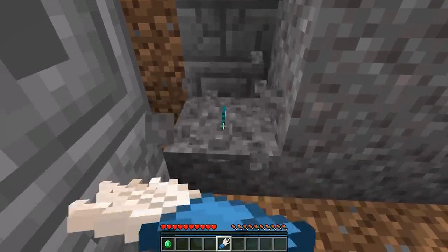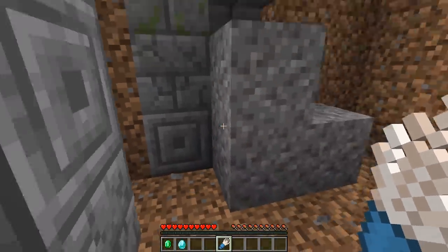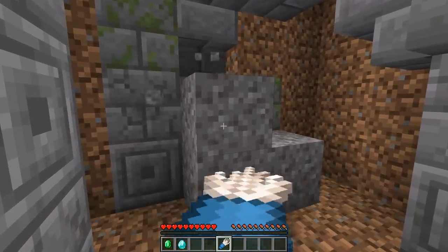By right-clicking with the brush, we can actually sift away at the gravel to reveal treasures inside. Is that a diamond? It is! That's what's amazing — you can get really good treasures.